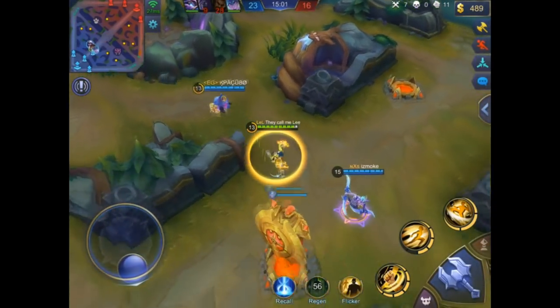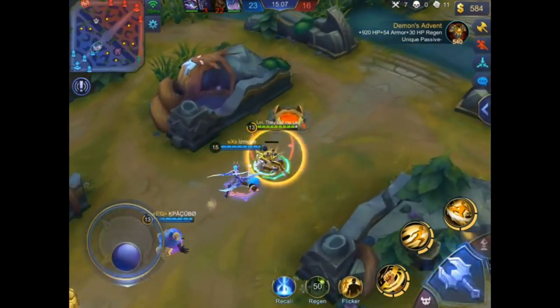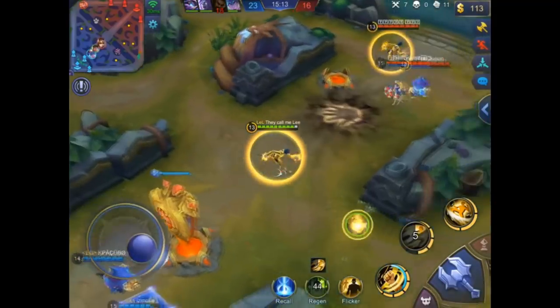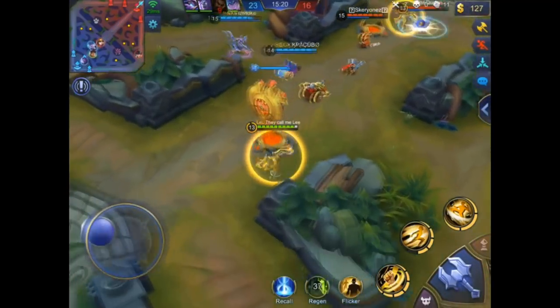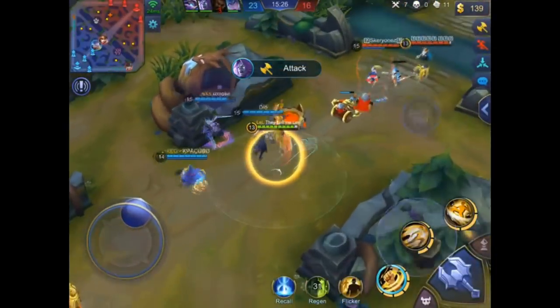It's now three-versus-five — Moskov and Roger are dead. Let's see how they defend. Cyclops clears the wave — nothing really happening. He's checking how fed everyone on the enemy team is before deciding to go in.